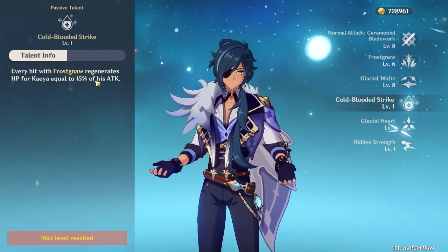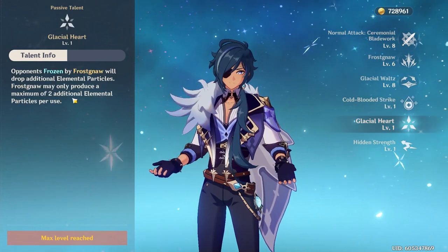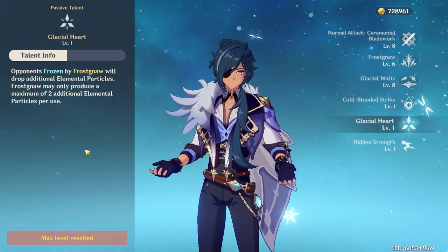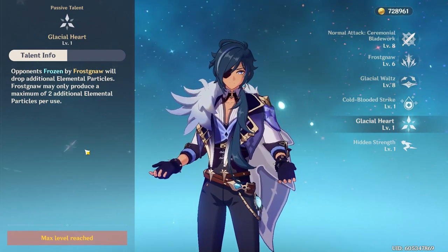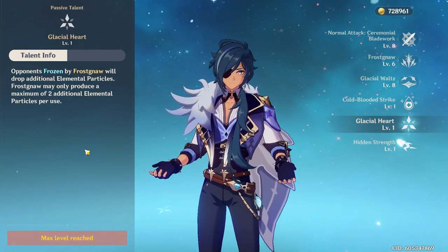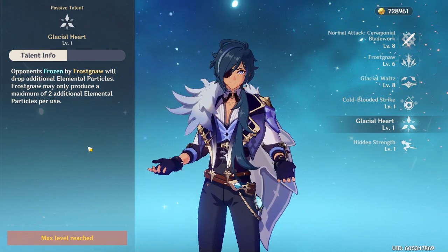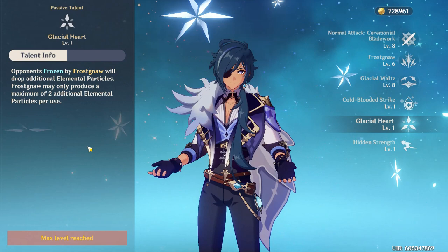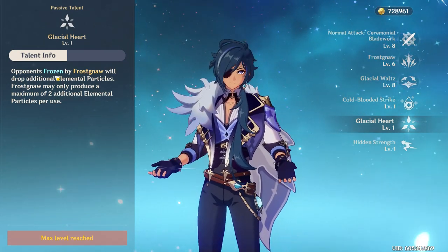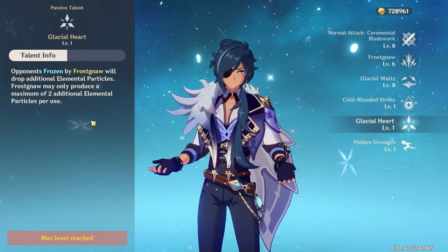Kaeya's ascension 1 passive is mostly irrelevant — it just restores a small amount of health when he uses his elemental skill. His ascension 4 passive, on the other hand, is completely insane. It makes his elemental skill produce up to 2 additional elemental particles when used, corresponding to 6 extra energy on every cast. However, there is currently a bug making it really inconsistent. The description says it generates extra particles when freezing targets, but it's just very inconsistent — hopefully they fix this bug soon.